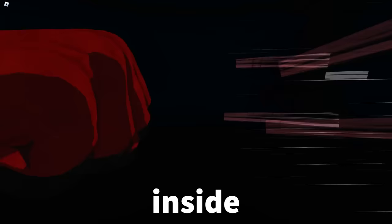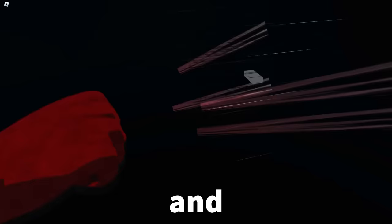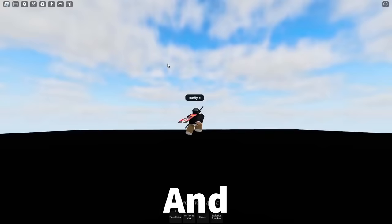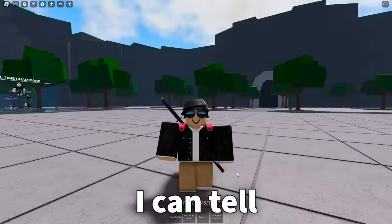Going back to our seventh item — the death counter cutscene is actually inside this box. Every time that you get death countered, you're actually getting teleported thousands and thousands of studs away from the map into this box. You can actually stand on top of the box too. Most people have no clue that this is out here.